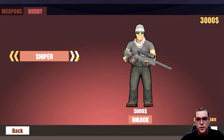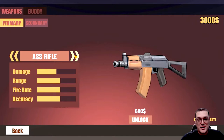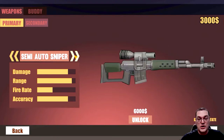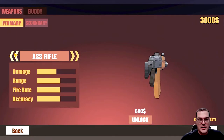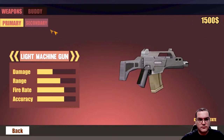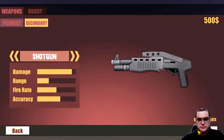We can choose a buddy to go with us, which is nice, and I'm going to go with a heavy backup support character. The weapon options are: assault rifle, submachine gun, shotgun, light machine gun, battle rifle, heavy RPG, semi-auto sniper, and sniper. We have three thousand in funds. Let me unlock this one, and for my secondary let's go with a shotgun.